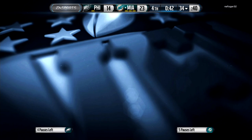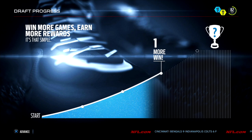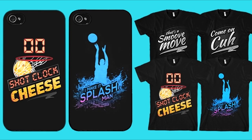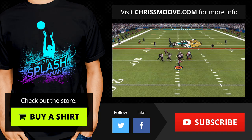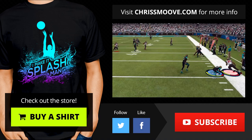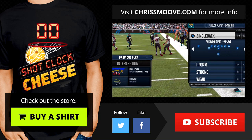I think he's out of here. He's had enough. Make it splash and shot clock cheese cases are now available for the iPhone 5, iPhone 5S, and iPhone 6 — you can get these on my website at shop.chrissmood.com. No routes are open, nobody's open. The CPU steals my user — I'm not even mad. If you steal my user, that means you were where you were supposed to be. That means you're doing your job.